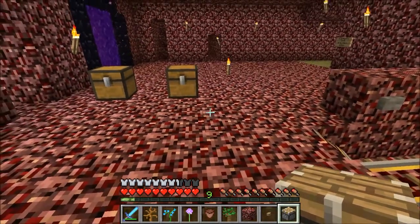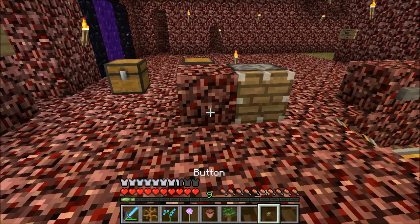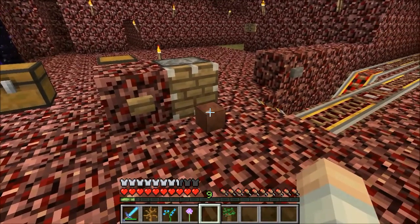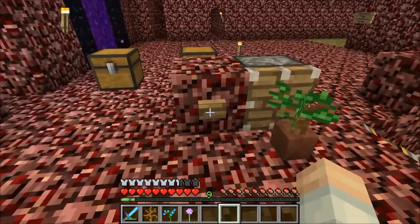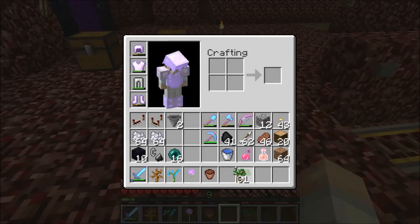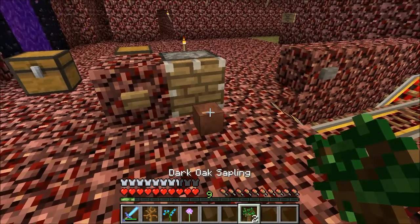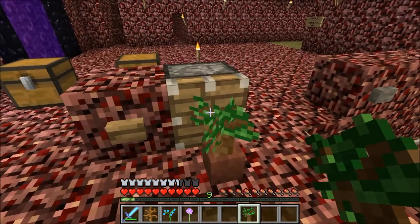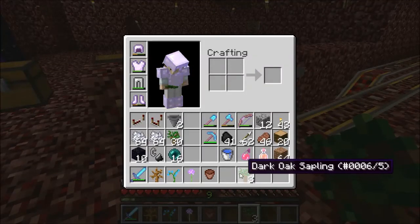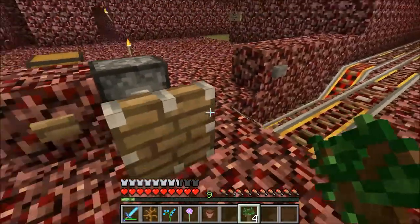Take a piston, put it on the ground, then take a block of your choice and put it next to the piston. Put a button on that block, then put a flower pot down in front of the piston and put the dark oak sapling in there. Punch the button. I've got two here — it should go into that one. See that? I've got three now. Let's show that again — put one in, now I've got four.